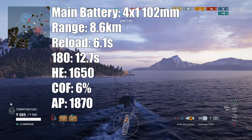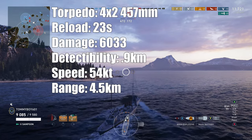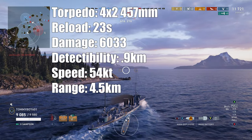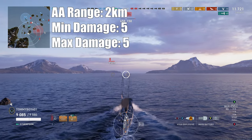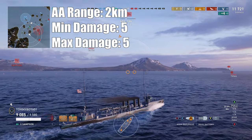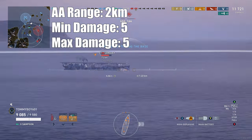This being a destroyer, there are no secondaries, though it does have torpedo launchers. It has four two-barreled launchers that are 457 millimeters. Reload time on them is 23 seconds with a damage of 6,033. Detectability range on them is 0.9 kilometers, with a torp speed of 54 knots and a range of 4.5 kilometers. The ship does have a singular AA mount — you'll do damage to planes at two kilometers, doing five damage per second. So, real big AA ship here — not really.